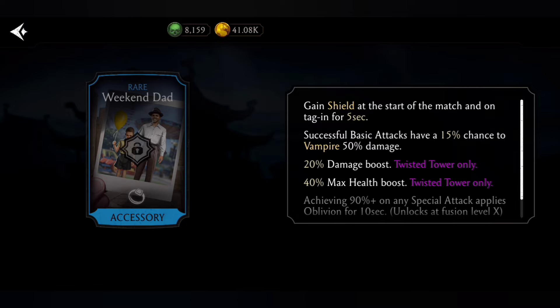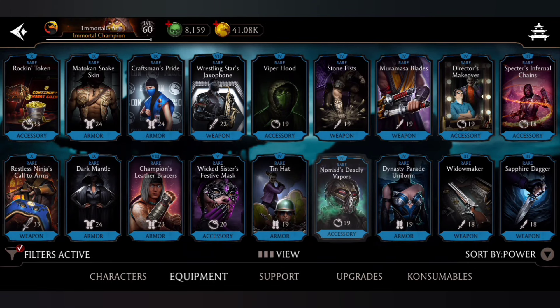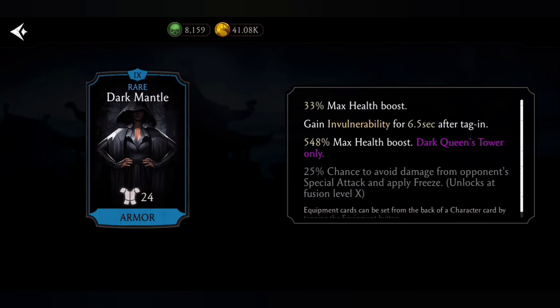Number 3: Dark Mantle, a Dark Winds Tower gear. It gives 33% max health boost and invulnerability for 6.5 seconds after tagging — 7 seconds at Fusion X. There's also a 25% chance to avoid damage from opponent special attacks and apply freeze. This gear is especially useful for weaker characters on your team, providing great protection, and that is why I really like this one.